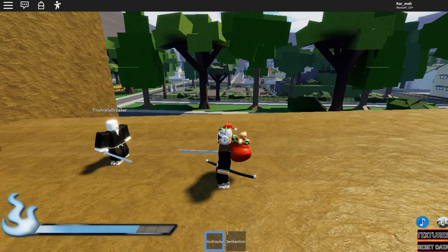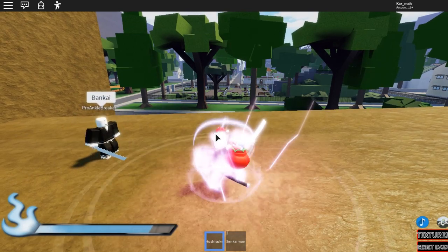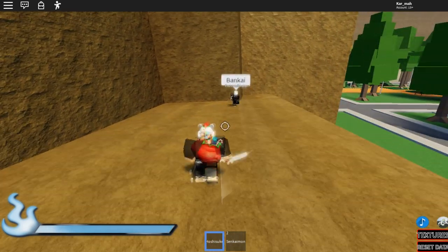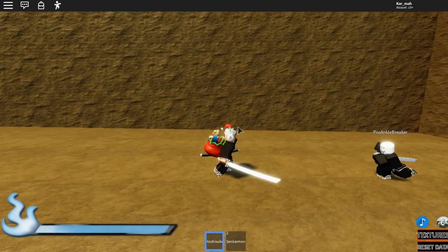He has three moves — I think all Bankais have three moves. The first and second moves get kind of buffed, as we saw with Ice. Alright, let's see the E move. Okay, how did you miss that? I don't even know what that was.